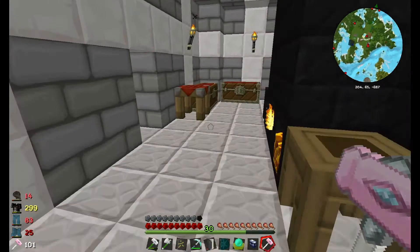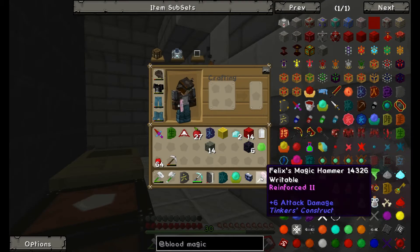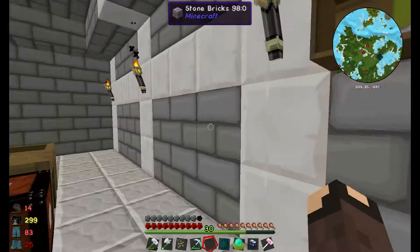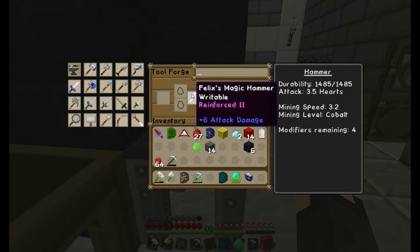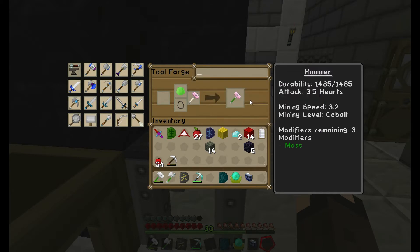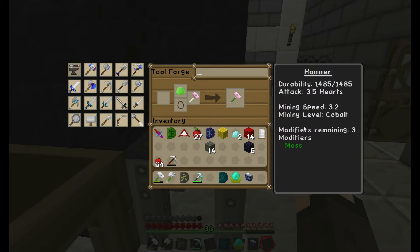I need to add modifiers to the hammer. One modifier I've already used is mossy — a moss ball gives it auto repair, which is easy to make: nine mossy stone makes it. The hammer is made out of alumite, which is five aluminum, two iron, and two obsidian, with a paper rod. To add modifiers, you come to the tool forge, put your hammer in, and add the modifier you want. It now has reinforced two and auto repair. I also added a diamond plus a block of gold for an additional modifier slot — diamond gives better durability.